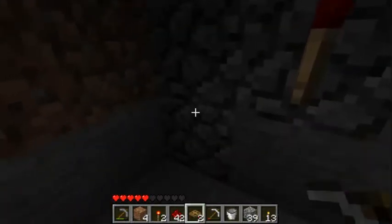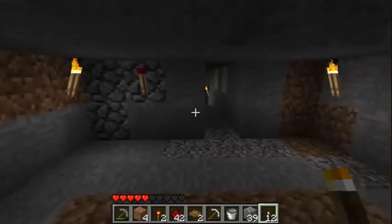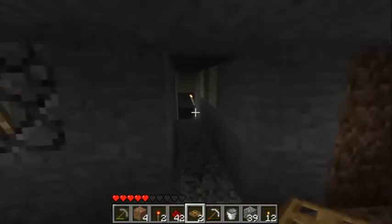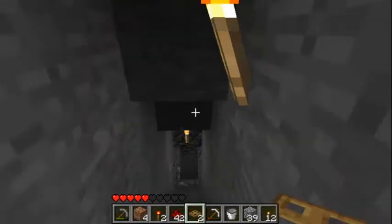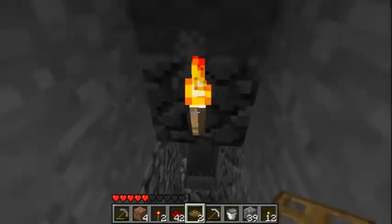I'm going to close that up now. I may put another torch here because it's gotten dark. Now, when drops fall on the pressure plate, they're going to fall off and light up the torch.